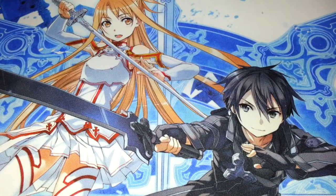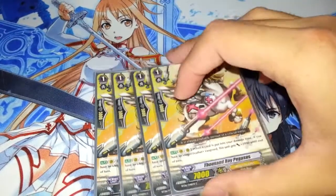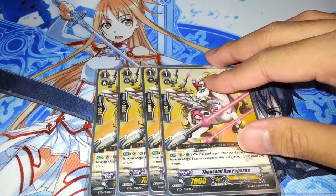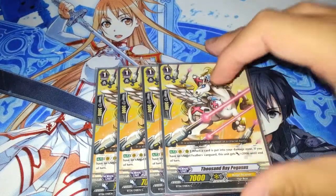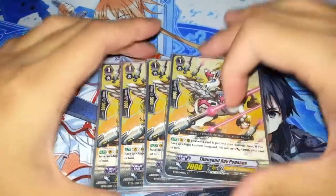Moving on. 4 Thousand Ray Pegasus — one of the stars of this deck. You want this boosting all 3 things in your field, mainly your Rear Guards first, and then Metatron. But if you have 3 of these boosting in your field, there's a pretty good chance that at Limit Break 4 you're going to win the game.